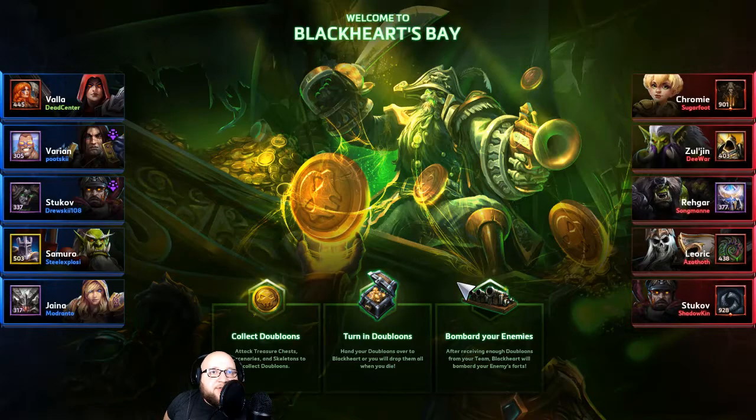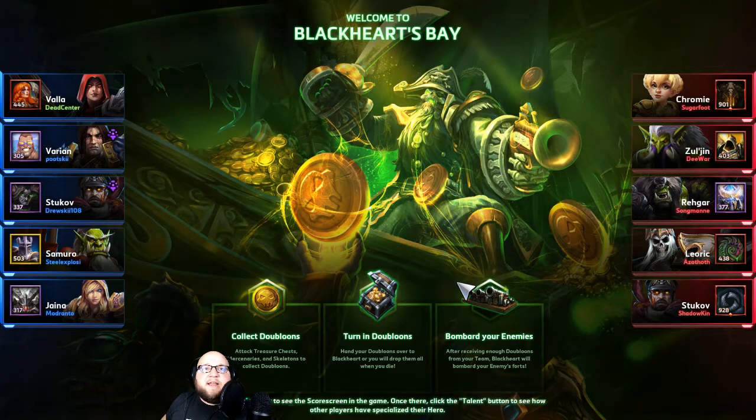Today's map is Black Hearts Bay — one of my personal favorites, pirate-themed. Our comp is Varian, Stukov, Samuro, Jaina, and me. I love having a support with Valla because she's so squishy, and Stukov is just amazing right now. The Jaina and Varian are great too — if Varian goes Taunt I can follow up with Rain of Vengeance, and Jaina will slow and root people I can follow up on.